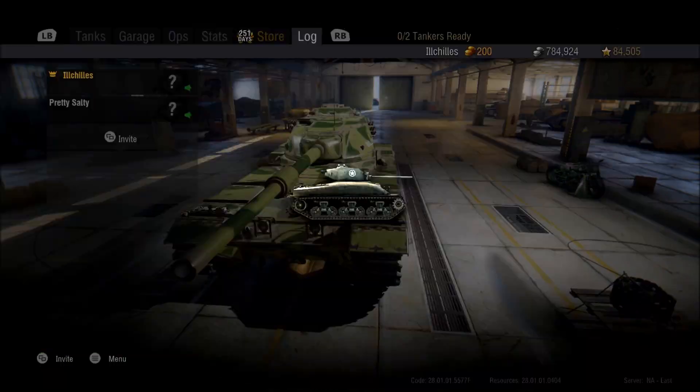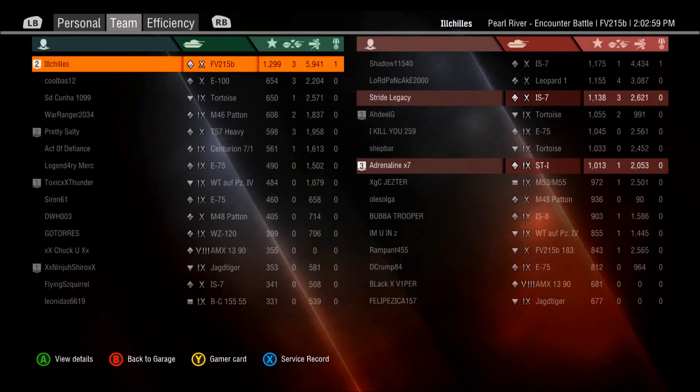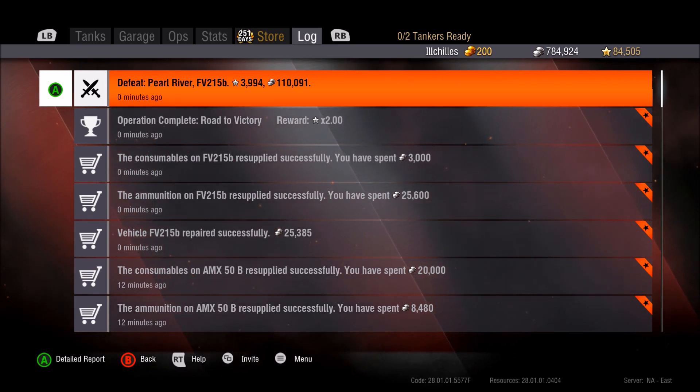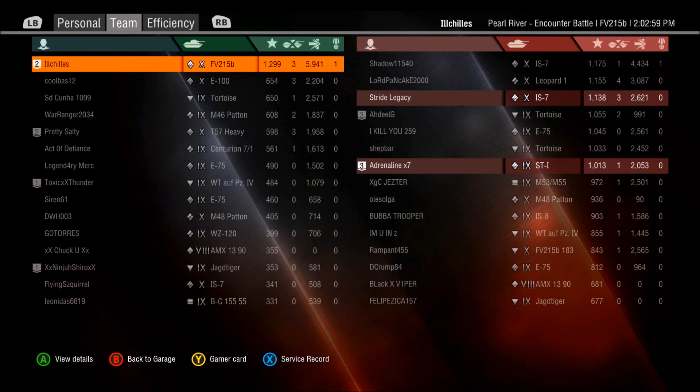Looking at the scoreboard — checking my stats and win rates — it was a 6k game, not anything too fantastic, but I wanted to show that gameplay to show how good the 215B is at sniping. It can side-scrape too. I was taking a risk when the 183 had the potential to shoot my side armor, because the Death Star's gun will overmatch my side armor with that huge caliber.